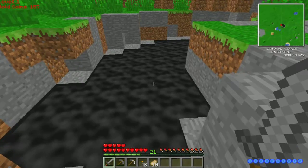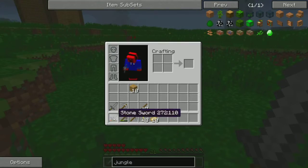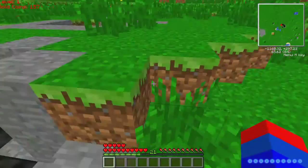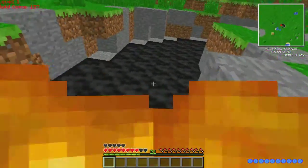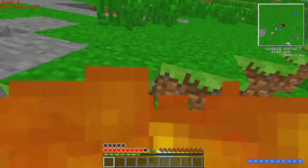What the heck? Is this lava? Let's just see what this stuff is. I guess it's lava, but why is it black though? I thought it was like oil or something.